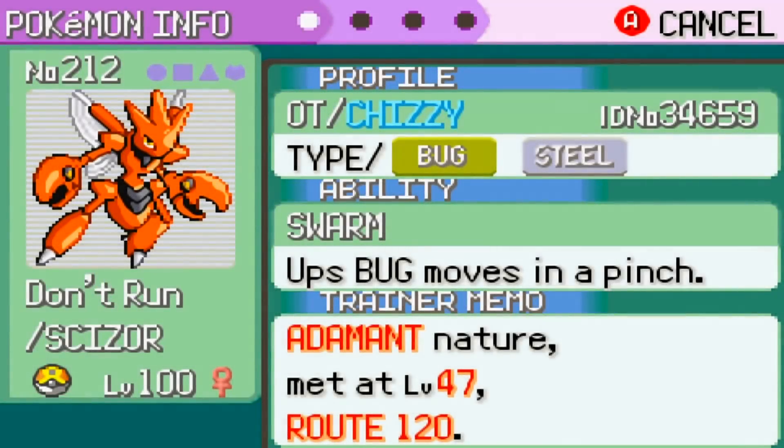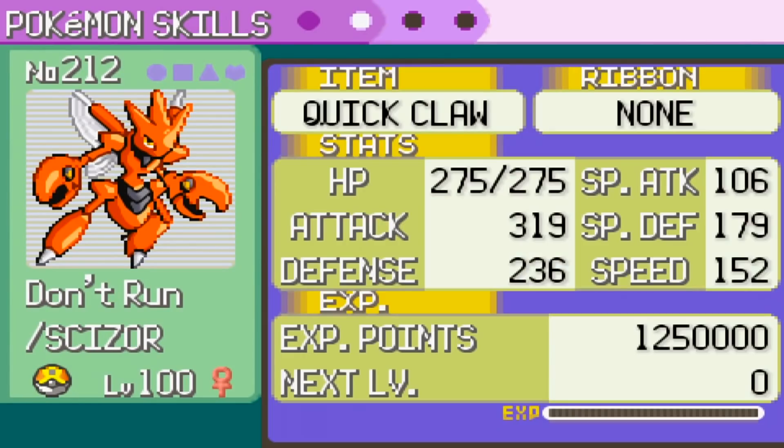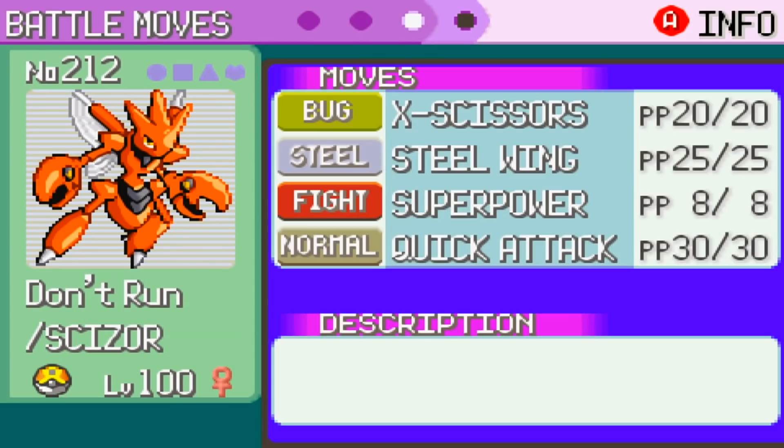I'll be explaining each one and its viability in further detail as we hop into their summaries and movesets. Scizor is up first — even though it doesn't have Technician or Bullet Punch, which are the main reasons why it's amazing in later gens, I still need that incredibly high attack stat to deal with the tanks that roam the league. Quick Claw has saved us so many times. A clutch priority bug move on Mewtwo before it can Flamethrower might be pretty good. We do have X-Scissor — 80 base power — as well as Steel Wing, which got a nice power and accuracy boost. Superpower rounds out the coverage and Quick Attack is for ensured priority.